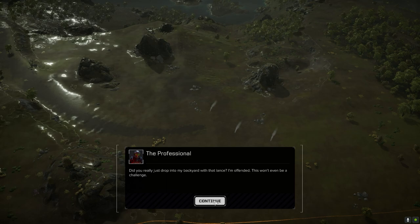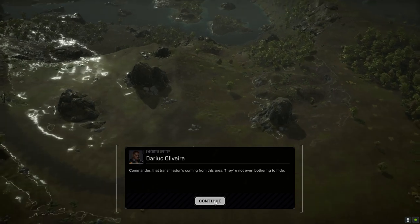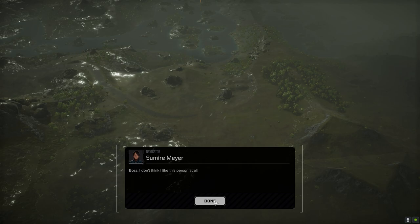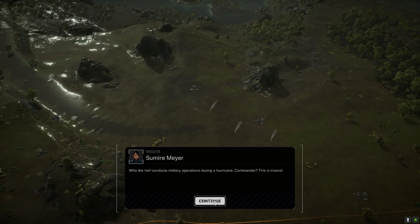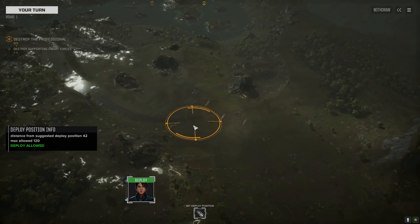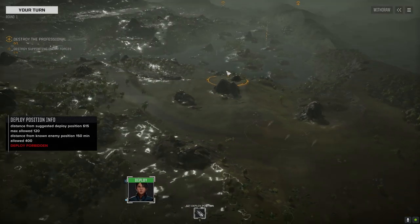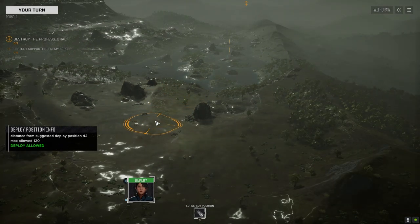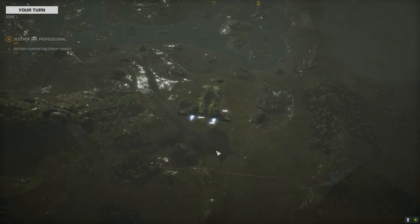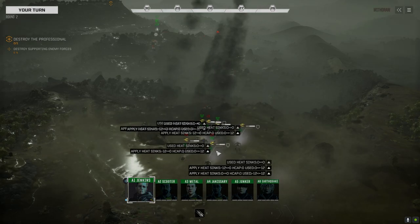Alright, here we go. I'm hoping for a couple of low-end medium lances and a good boss. It looks like one lance of defenders — hopefully high-end medium, low-end heavy. Three skulls, who knows. It's local military, may get reinforcements. I've got a feeling they're going to get reinforcements but we'll see what happens. Let's start off behind the rock here.